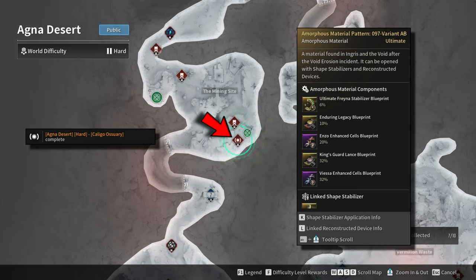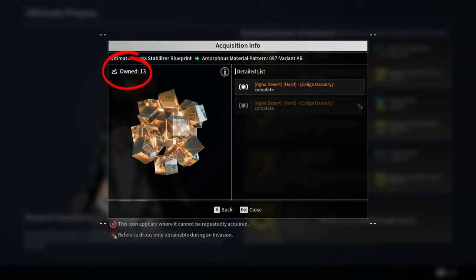For the Ultimate Freyna Stabilizer Blueprint, I farmed Amorphous Material Pattern 97 Variant AB in Kaligo Oswari. I think I had around 26 Amorphous Material Patterns and I did 13 Hard Swamp Walker runs until I finally got the Stabilizer Blueprint.